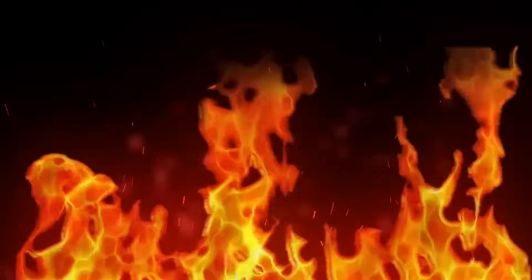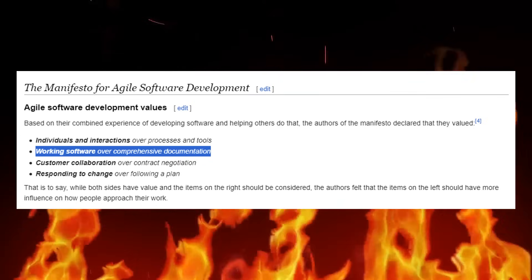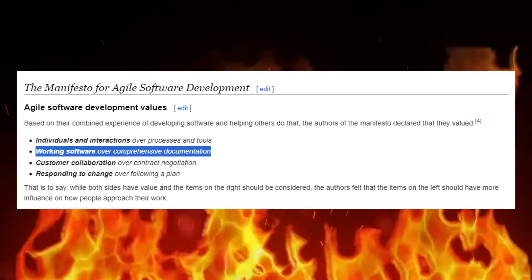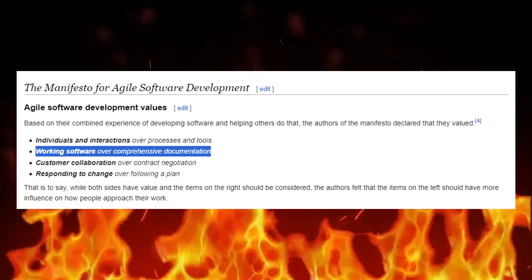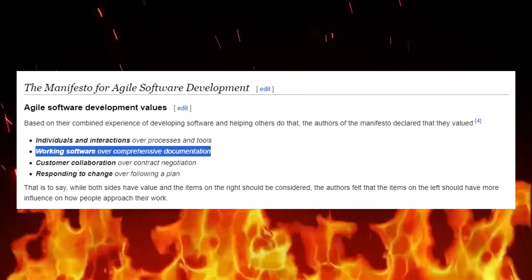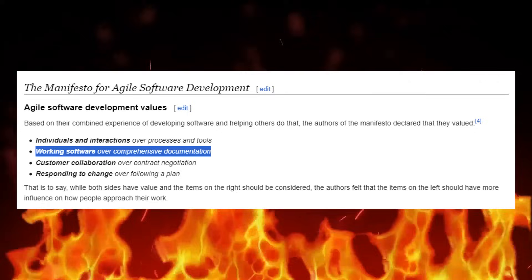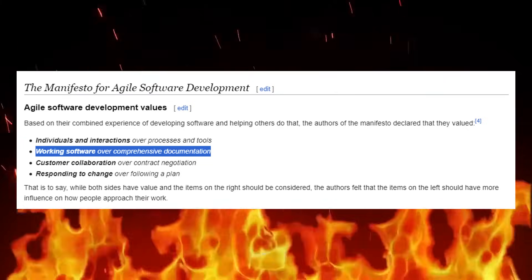Agile development does exist as a strategy, and one of its core tenets is to prioritize working functional software over extensive documentation — but it still acknowledges that the latter is still important. Both sides of the equation are relevant, and if we're being honest, Bethesda rarely seems to be focusing on working software for most of their catalog. Microsoft mentioned they put their own QA team on Starfield and were probably the ones who suggested delaying the game for a year to polish out bugs. So it seems like we can't even credit Bethesda all that much for making Starfield considerably less buggy than their previous output.